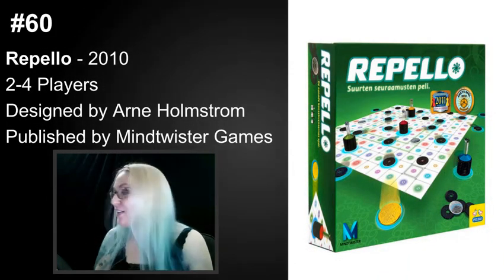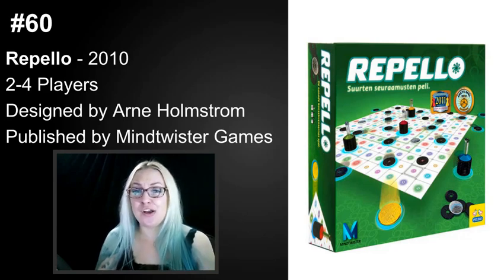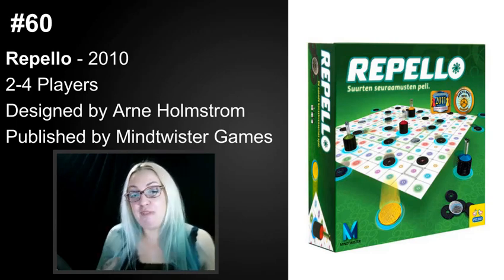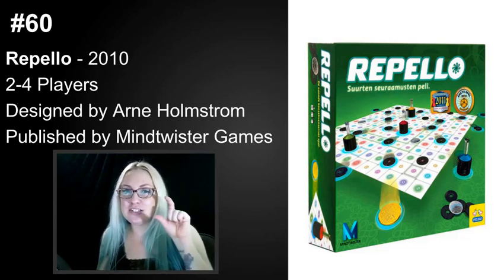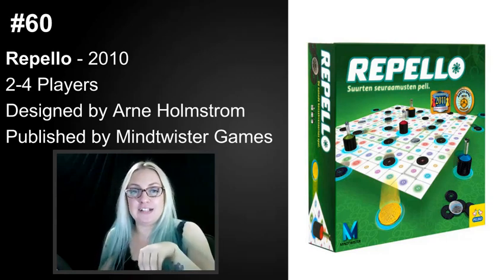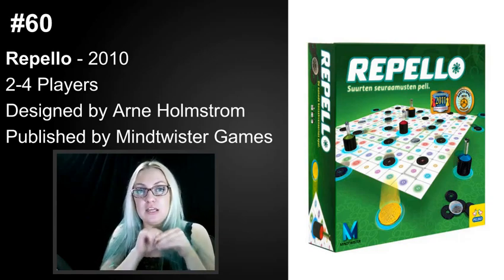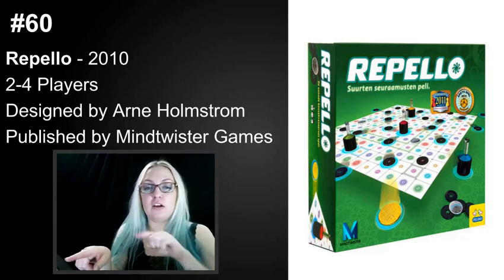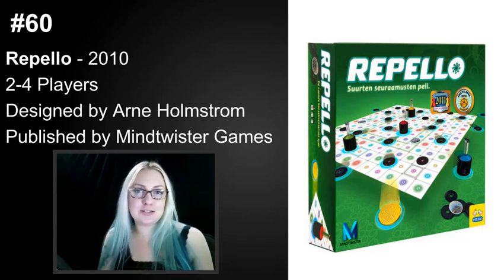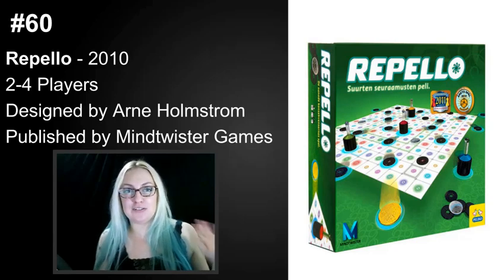Number 60 is Repello, a 2010 release from Mind Twister Games. It's two to four players, designed by Arnie Holstrom. What's fabulous about this game is that the cover doesn't tell you much — it looks like you'll have magnets shooting around the board. But really you have interesting little plastic plungers with stacked discs on them. Every time you lift up one of those plungers, it leaves a disc behind. You move your plunger around the board, and before you can end your turn, no discs can be in adjacent squares, causing fabulous little chain reactions. I remember teaching this with Stephanie Straw, and I see it in the background of her videos — it makes me really happy.